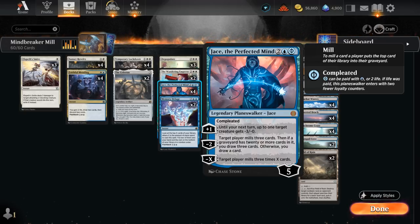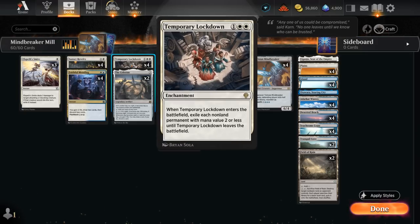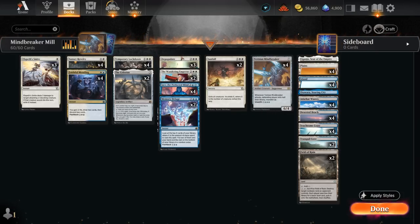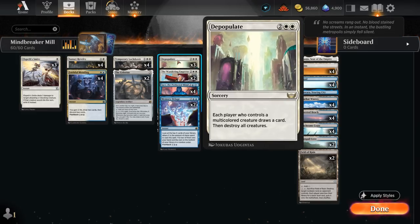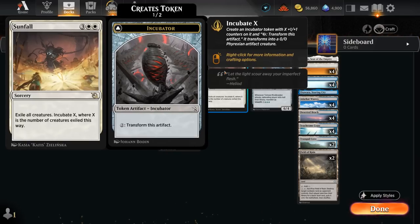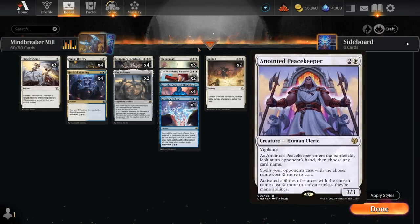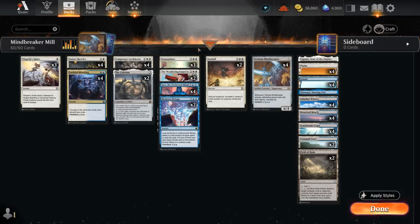Jace has a couple of useful abilities. The plus-one to shrink down an opposing creature means the opponent is forced to overextend onto the board to try and take out our planeswalker, at which point we can cast one of our many sweepers. We've got four copies of Temporary Lockdown to deal with all one and two drops, including potential Ossifications the opponent may have used to exile our planeswalkers. There's Depopulate to destroy all creatures — potentially making the opponent draw a card if they control a multicolored creature — and Sunfall to exile all creatures and make a large incubator token.